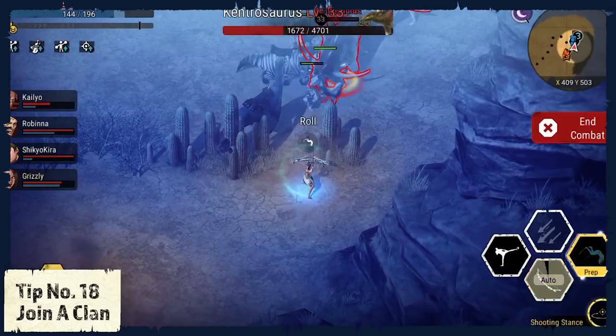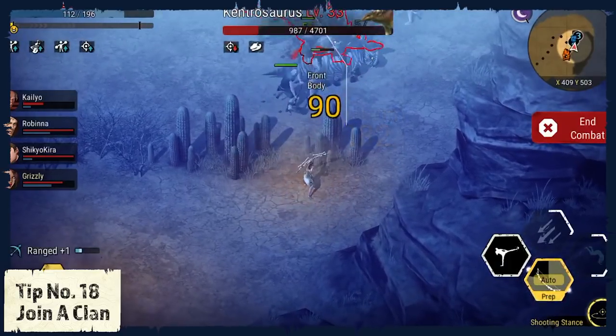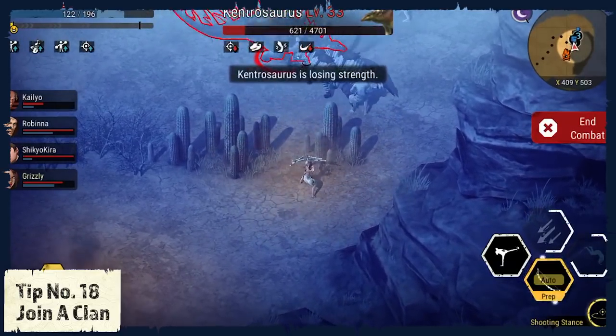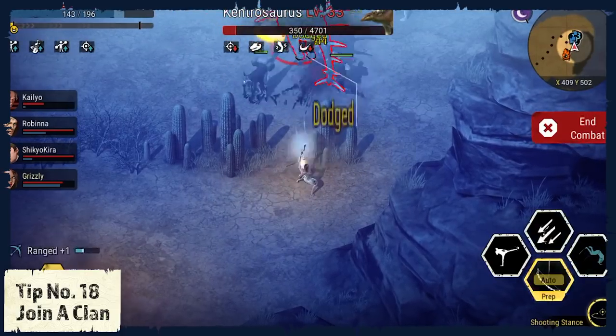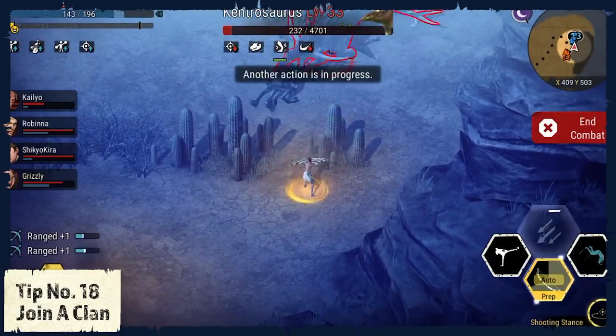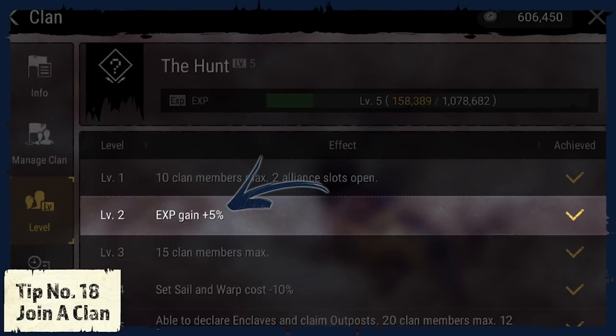Tip number 18: Join a Clan. Joining a clan has different benefits. First of all, you will find friendly people that can help you out with items or help you fight animals and complete quests. But a clan also offers various effects depending on the clan's level. Some of those effects are really helpful in the long run, for example gaining 5% more experience points or reducing the warp and sale costs by 10%.